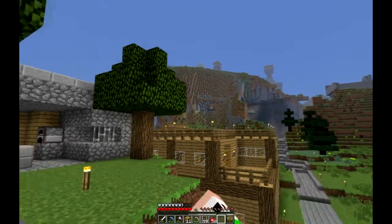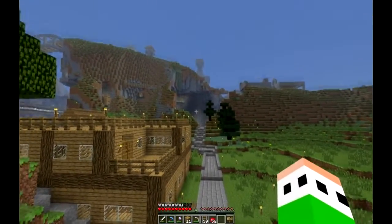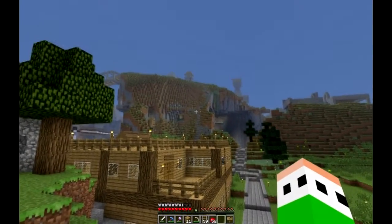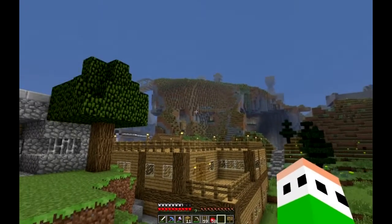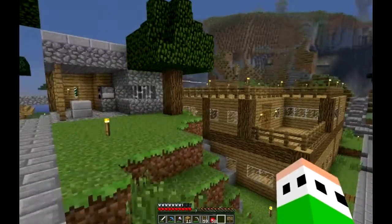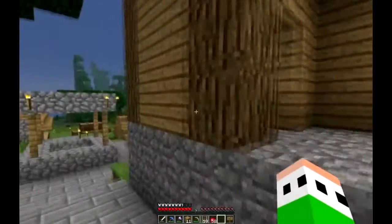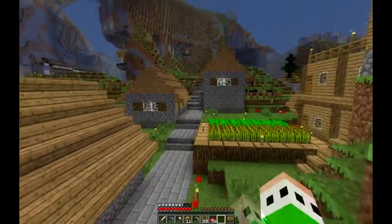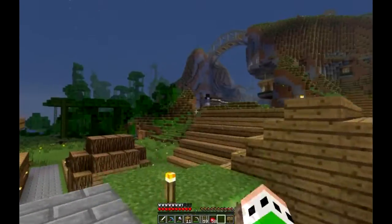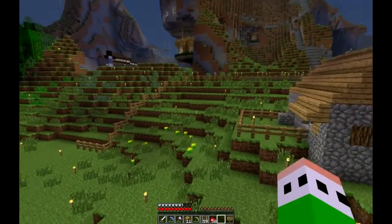There are actually multiple paths. You can go straight over here, over that ledge and into the valley, go up the stairs and take the walkway, or follow that road and go inside. We're going to take a small detour and walk over there so you can see it in the distance.